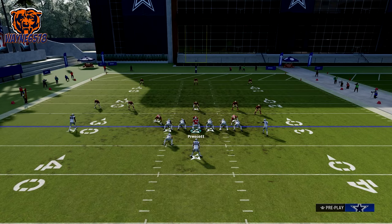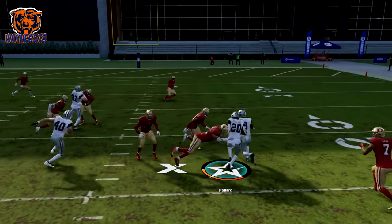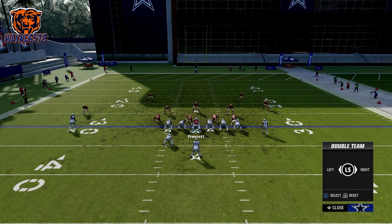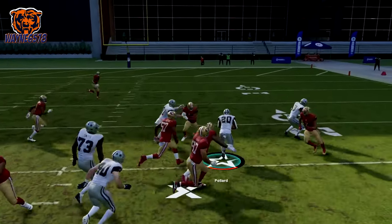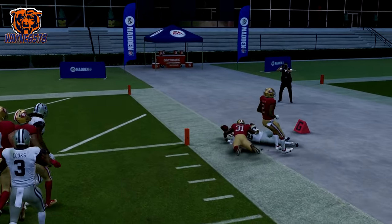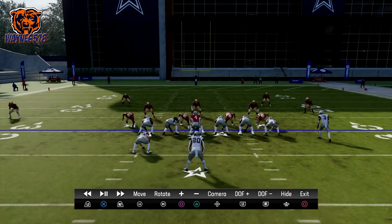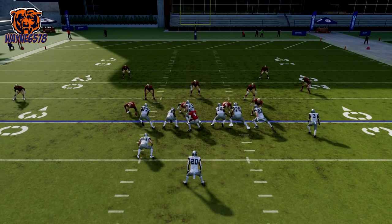Right here, I think the middle is going to be open. We just run it straight up the middle and pick up our yards. If we have to cut it out, read the blocks and it'll tell you which direction to go. We're just running this ball straight up — we can run it to the outside as well. Let me show you how I read that.